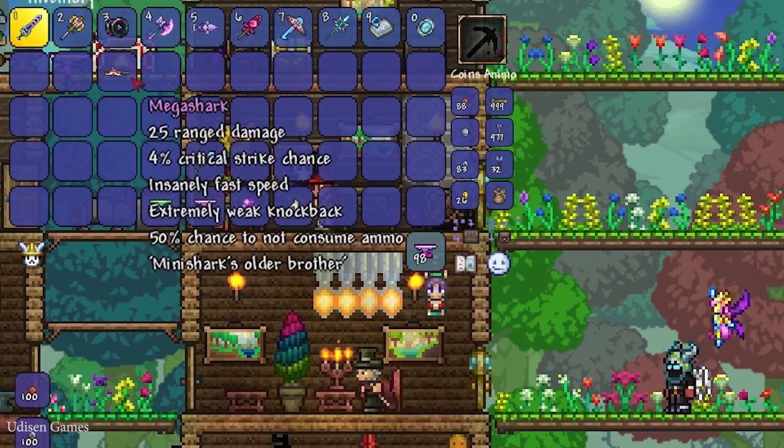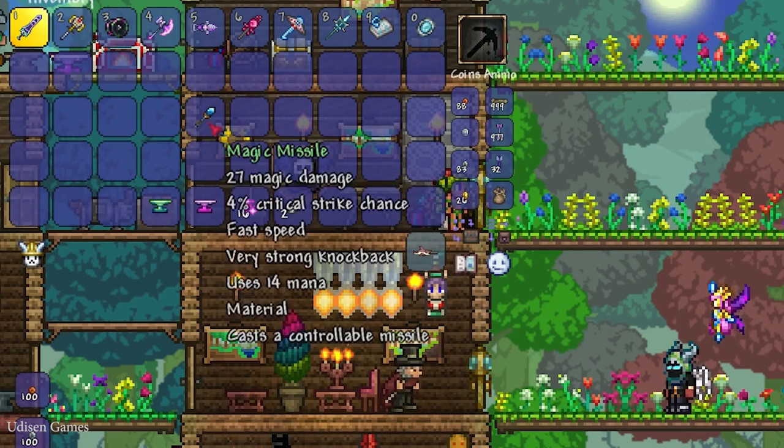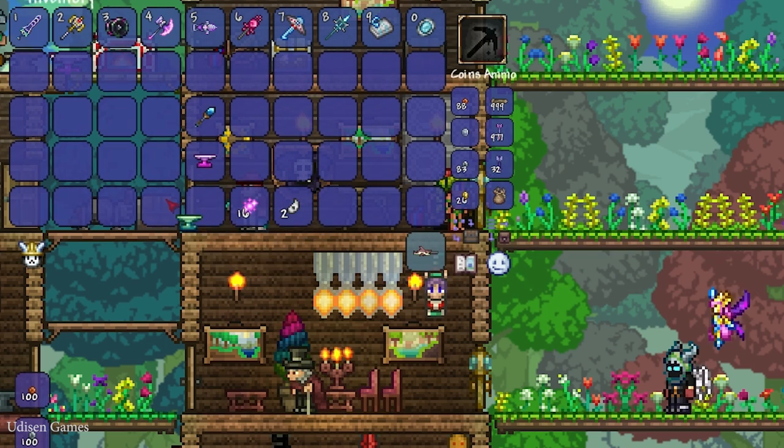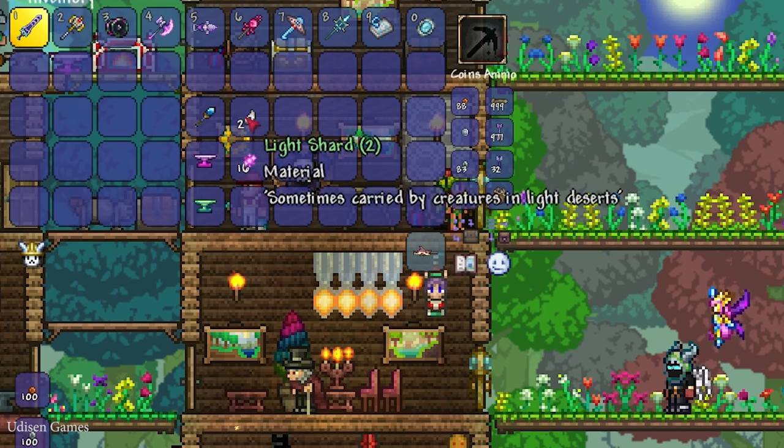For this Sky Fracture, we need all these materials: Magic Missile, Orichalcum Anvil or Mithril Anvil, 16 Souls of Light, and 2 Light Shards.